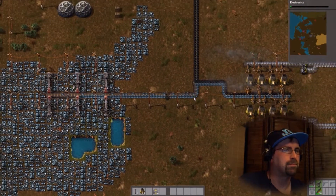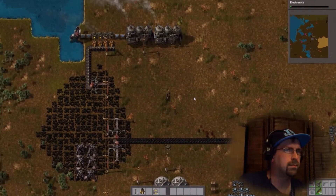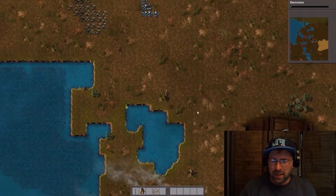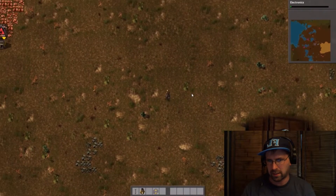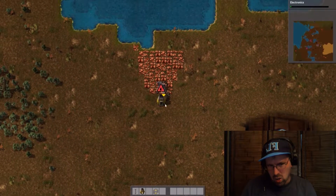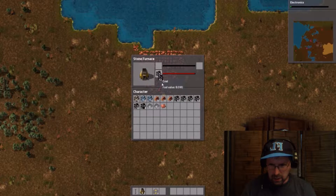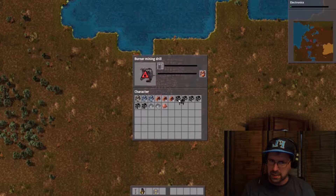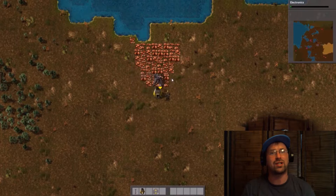What I'm thinking is we leave enough space here for a couple more ranks of iron smelting, and then build the copper smelter to the south, nearer the copper. Then we'll have to belt the coal down to it, and then we'll belt the smelted copper back up to be generally near this belted iron area, because that's the beginning of our main bus.